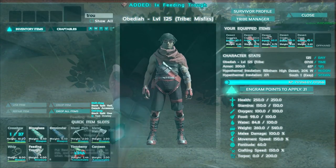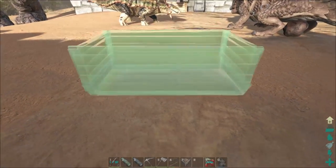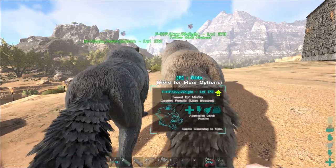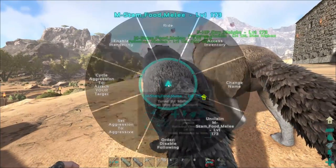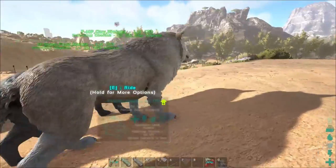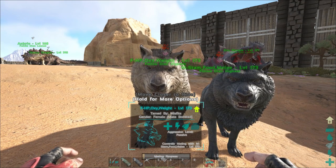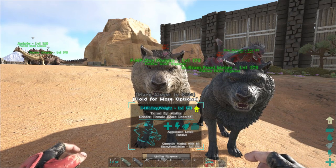We're gonna throw this trough right here in the middle - this should cover most of the area. We'll get some food to fill it up. Okay, let's do a little bit of breeding. First let's make their follow distance highest, then we will enable wandering on both of them and we'll stand in front of them and start spamming emotes. I don't remember how long wolves take - gestation time with our server settings - but I wanna say like 20 minutes.